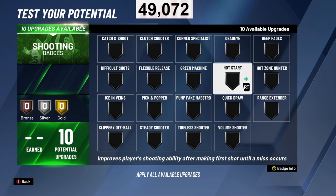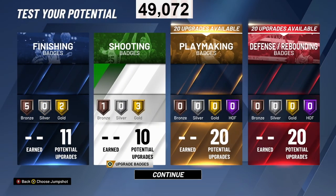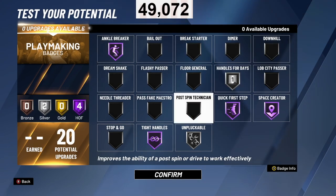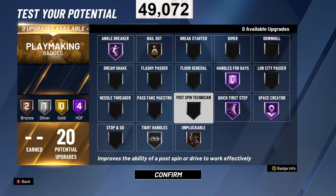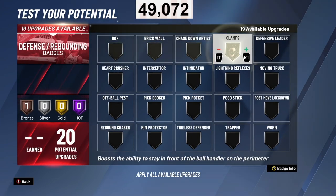For the shooting badges: Quick Draw, Range Extender, Hot Zone Hunter, and then either Hot Start or Green Machine bronze — Green Machine bronze still works perfectly if you don't always have time to jump-shoot, and it increases your green window a bit. For the 20 playmaking badges: Ankle Breaker, Tight Handles, Unpluckable, Quick First Step, Space Creator, Handles for Days, Bailout, and Unpluckable bronze. That's the best spread for the 20 playmaking badges.